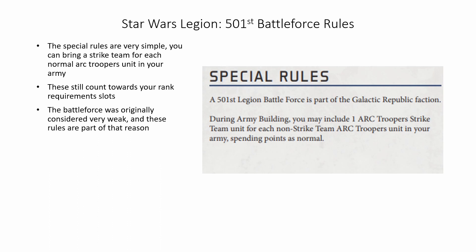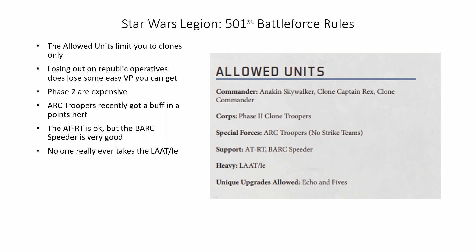Moving onto the allowed units, it limits you to clones only. Losing out on Republic operatives does lose some easy victory points you can get by taking Padme or R2-D2. Phase 2 units are very expensive for core — they're actually the most baseline expensive core units, and while they are red saves, they're not necessarily always worth the price. However, the big shining thing that makes this so good are the arc troopers, which recently got a buff in a points reduction. The AT-RT is okay, but the BARC speeder is also very, very good, and no one really ever takes the LAAT-LE but it is still nice to be able to take it.